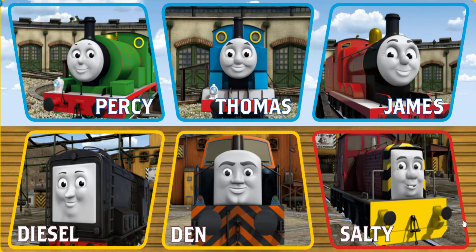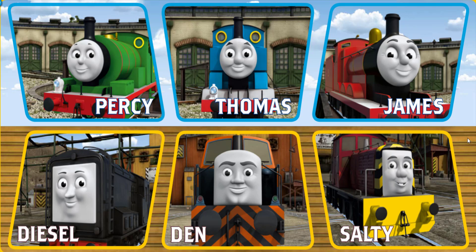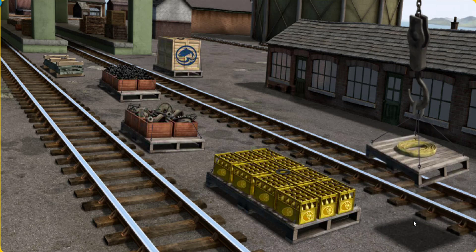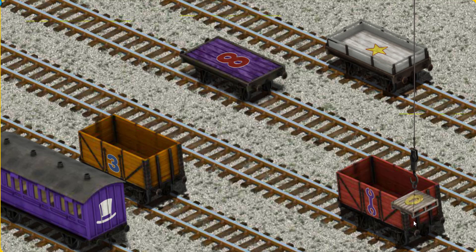Play again. It's a busy day at Brendam Docks. Thomas and his friends have many deliveries to make. Choose who will make the next delivery. Salty must deliver Flynn's Hose to the Sodor Search and Rescue Centre. Help Cranky find Flynn's Hose. That's it! Let's lift and load. Now the cargo must be loaded. Help Cranky find the purple flatbed with a red number 8. Pick another one. Show Cranky where the purple flatbed with a red number 8 is. There you go.